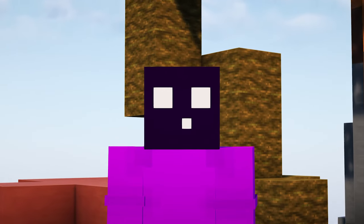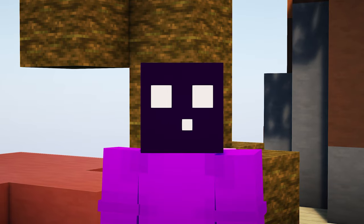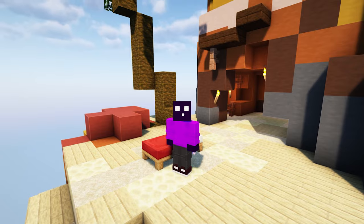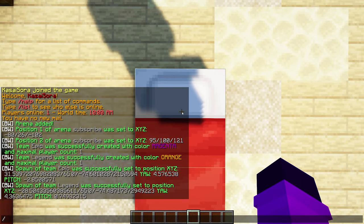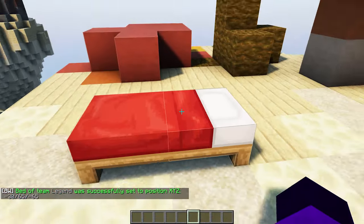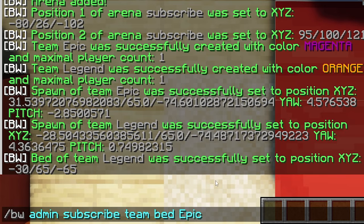The next thing is selecting a bed for each team. If you don't want to use a bed, you can use another block — like a dragon egg, which turns it into Egg Wars, a cake, or a respawn anchor. You don't have to do anything different; just replace the bed with the block of your choice and select it when setting the team bed location. To select a bed, go stand on top of it, look down on it, and type /BW admin, arena name, 'team bed', and then your team name. I'll do it for 'legend' first, then go over to team epic and do the exact same command for 'epic'.